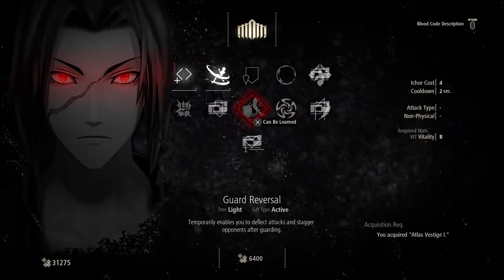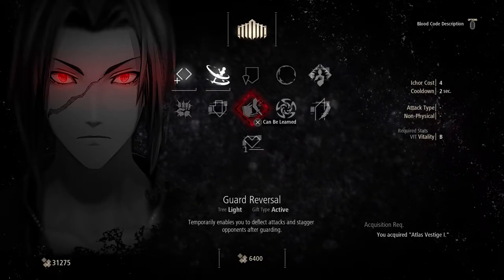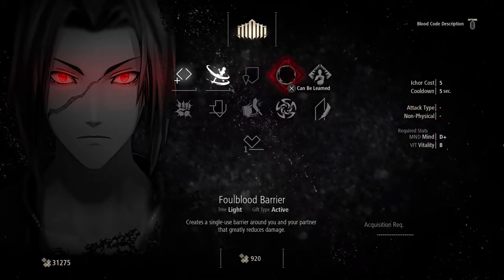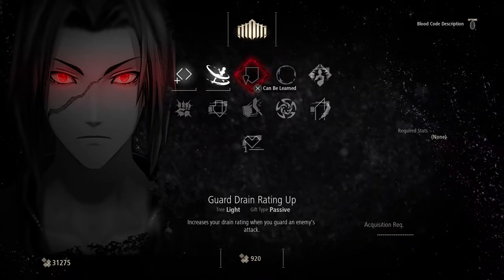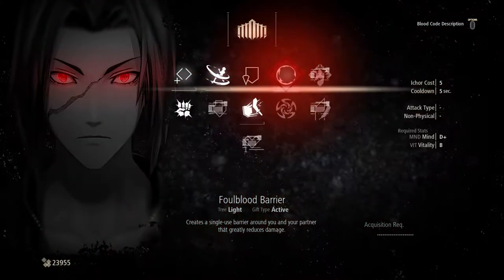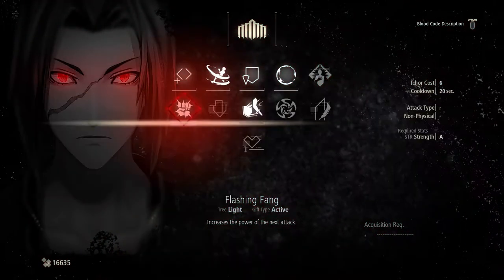So what else do we want to get? Guard reversal is going to be nice. If we pop this, it doesn't last for too long, but it gives us that buff. So whenever we're blocking and someone attacks, it's going to put them into a stunned state so we can get some extra hits in. Flashing fang - not too bothered about that one. Greatly reduces damage because your drain rating when you guard an enemy's attack. So let's just make sure we can get these. I'm just going to buy all of these abilities - we're going to be using this for a while, so there's no reason not to get them.